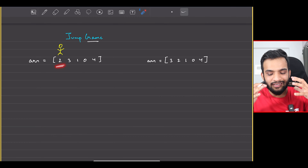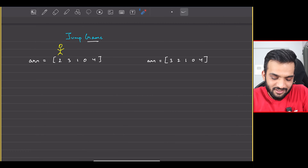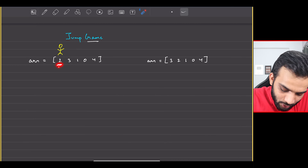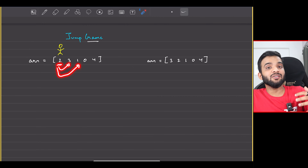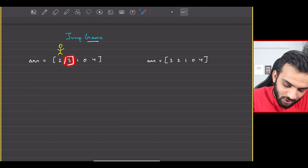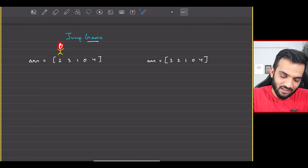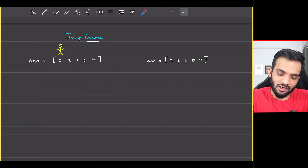Every element tells you the maximum you can jump. For example, if there is a two, you can jump to this place or this place — not beyond two places. If there is a three, you can jump here, here, or here. The problem is asking: starting at the first element, can you reach the last element by jumping?